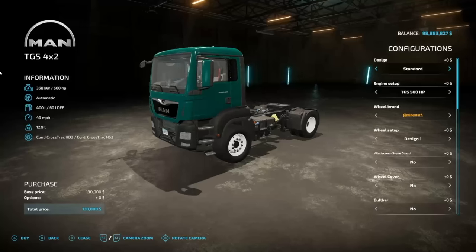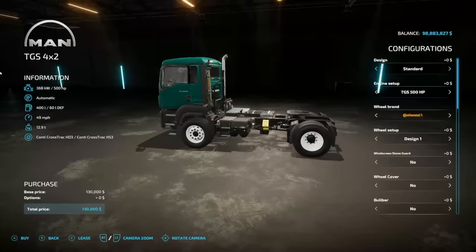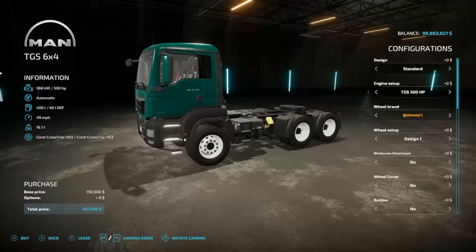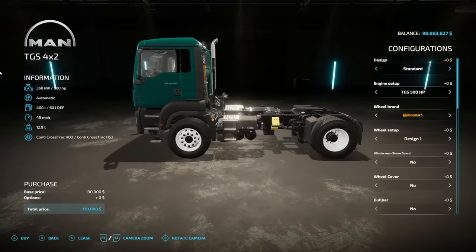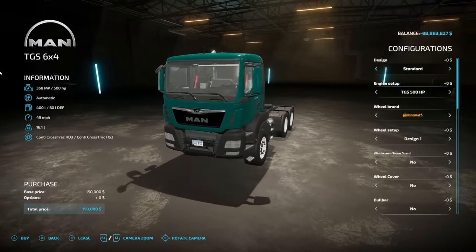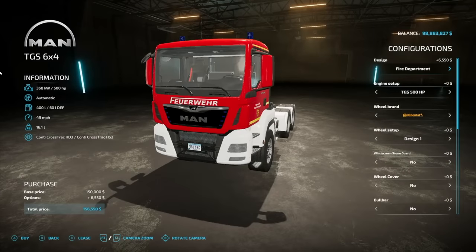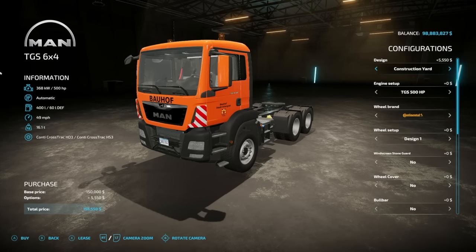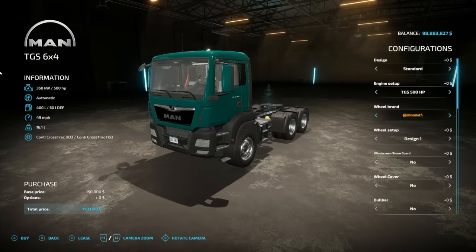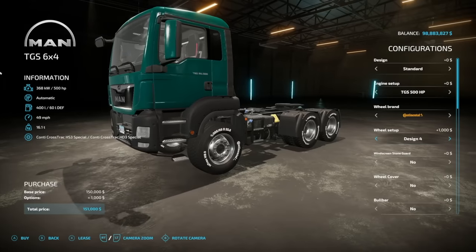Next new one for all platforms is the Mantgs Pack from HR Force — a brand new mod, 500 horsepower, automatic transmission, 400 liters of fuel, 49 miles an hour. The two-axle version weighs 12.9 tons and the three-axle version 16.1 tons. It has a movable fifth wheel hitch and passenger support for multiplayer with the Kubota DLC installed. Variants include a construction yard version, fire department version, and the standard version. Wheel brands include Continental, Lizard, and Nokian tires.